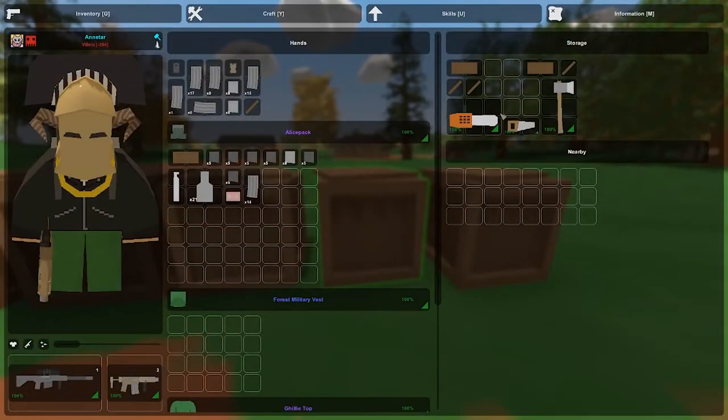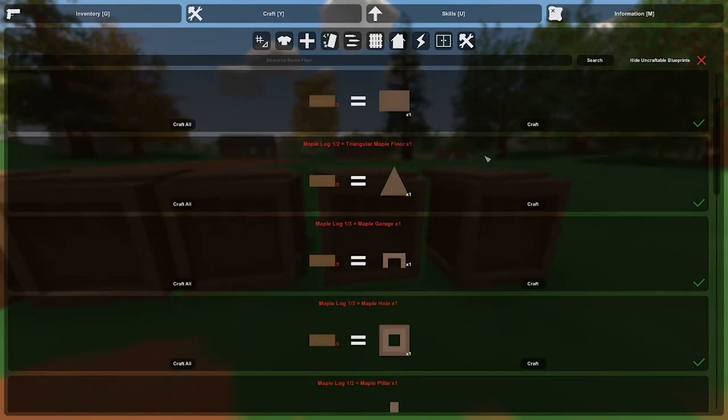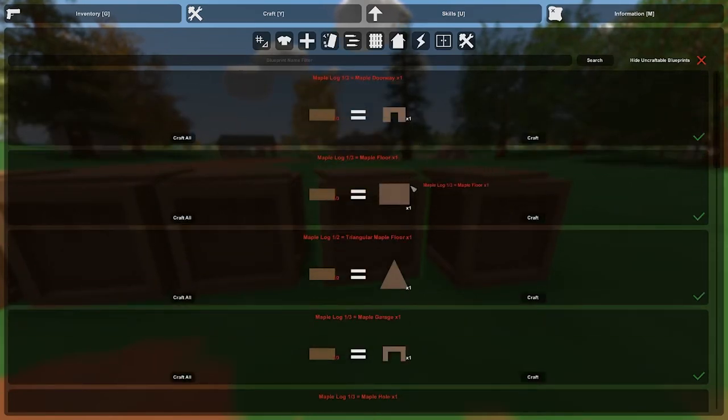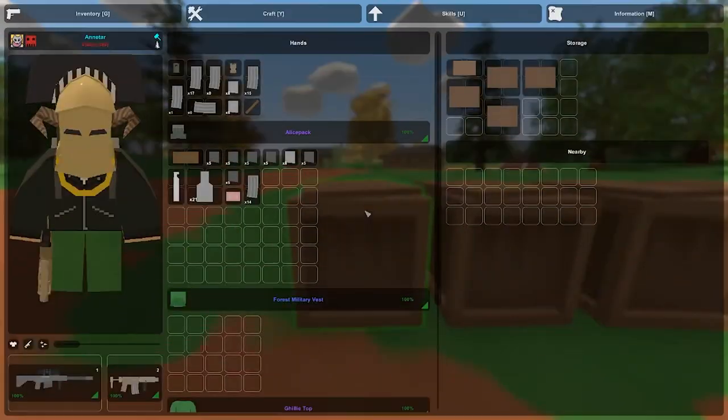To cut them down you're going to need basic tools such as an axe, saws, or chainsaws. You'll find these mostly in farms or towns. Once you have your materials — logs and sticks — go to the crafting page, click on structures, and you'll see everything you need to build a house: pillars, floors, roofs, doorways, walls — anything you can think of.